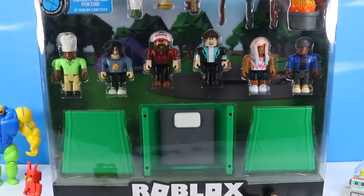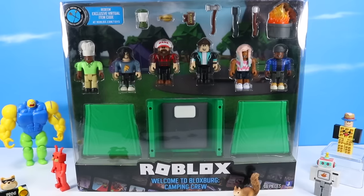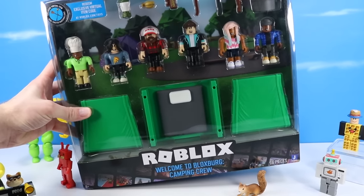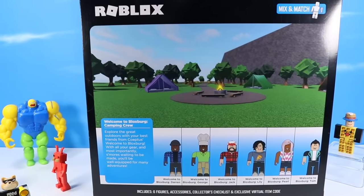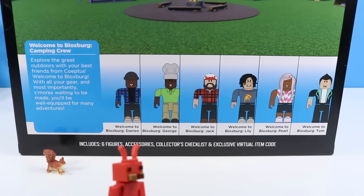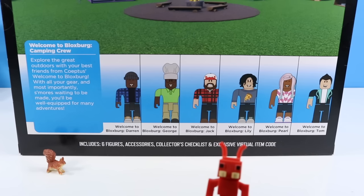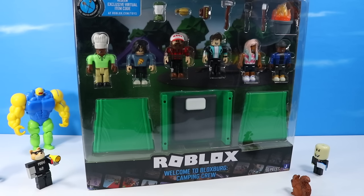The camping pack sure looks phenomenal. They always do such a great job with these multi-packs — I really want to go camping now. Six figures included, accessories, and of course that mighty green Roblox tent. Welcome to Bloxburg — explore the great outdoors with your best friends. Darren, George, Jack, Lily, Pearl, and Tom included, plus virtual items and a code. Let's get these guys out and enjoy a night of camping.